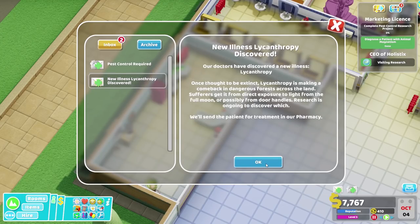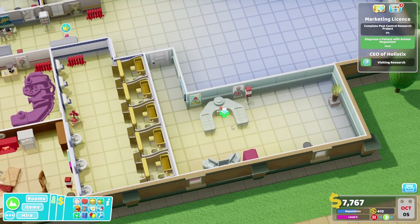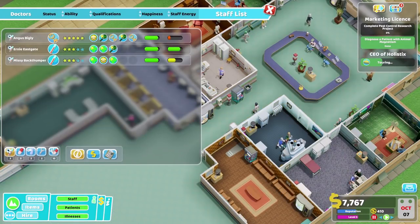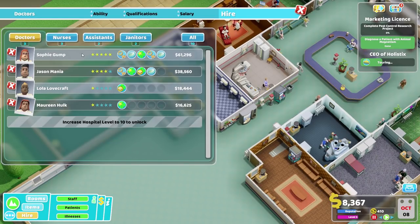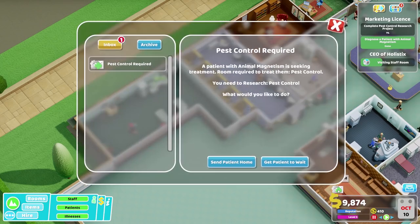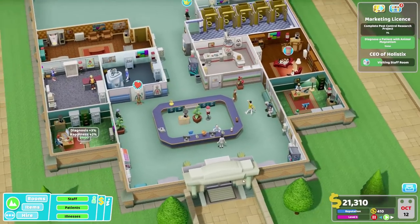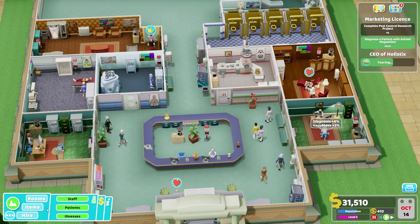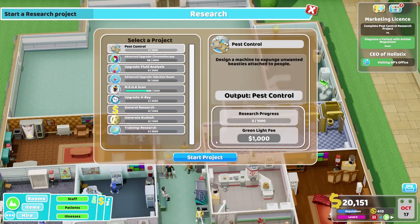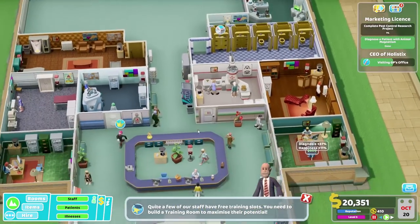Night fever? No, not seven patients. New illness - I like anthrax, that's fine. Pest control required - send patients home. If only we had an autopsy, I would send the patients there. Thankfully for the patients, we don't. Now as for my staff, are any of my doctors able to research? No. We're probably going to work on the camp. I've got a few staff with training slots - I need to get them working on that.